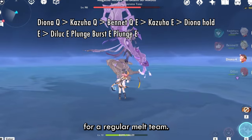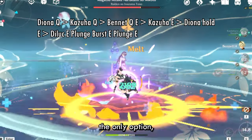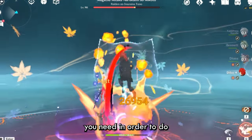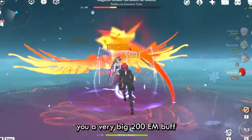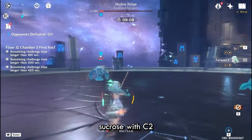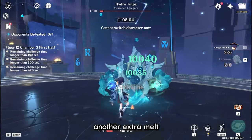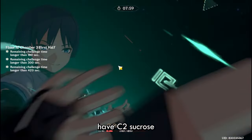Diona is the elephant in the room. She is terrible for a regular melee team, but for Dragon Strike she is really the only option. Her cryo application is pretty bad, but she gives you the movement speed buff needed for Dragon Strike, and her C6 also gives a very big 200 EM buff. In this team, Sucrose with C2 is better than Kazuha because you can get an extra melt and her buff is just more valuable overall — but since I don't have C2 Sucrose, I use Kazuha.